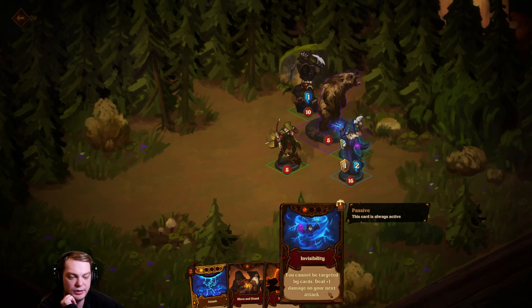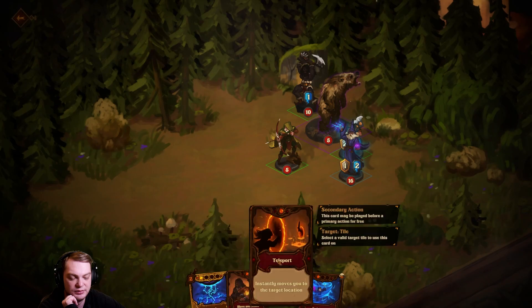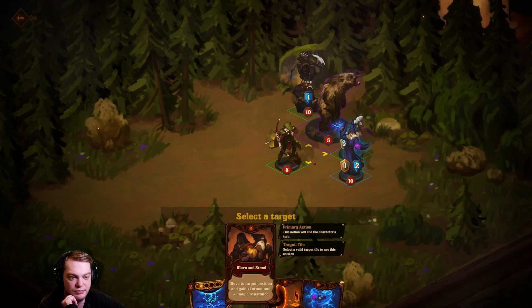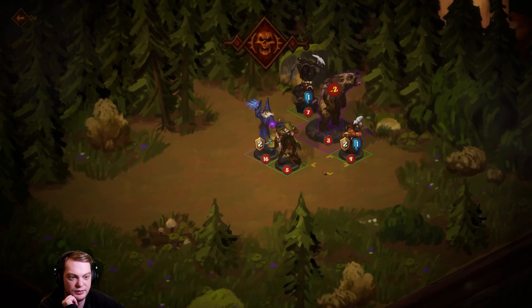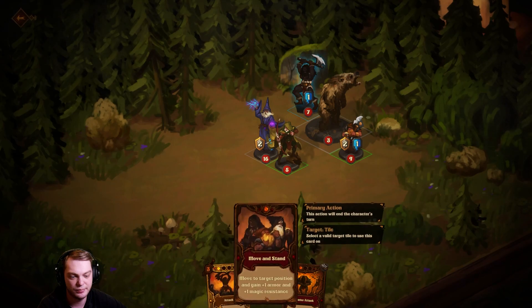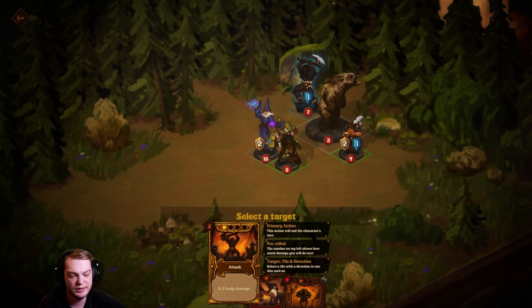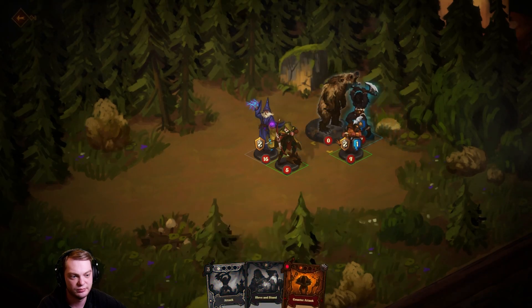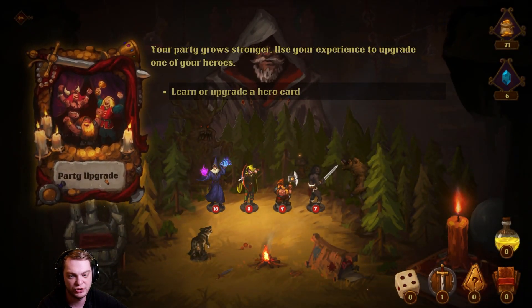You can't be targeted by cards. Deal plus one damage on your next attack — I've not attacked yet with this character. Let's move over here, and then boom, the enemy hit us and we attack back. Let's get the barbarian. I think the counter attack just works like that.